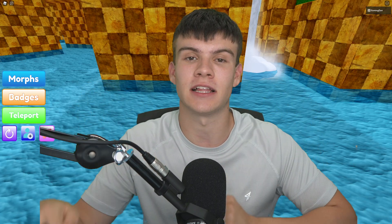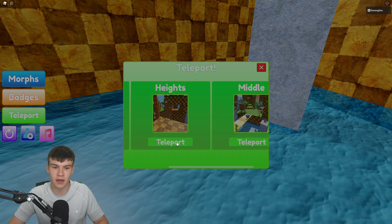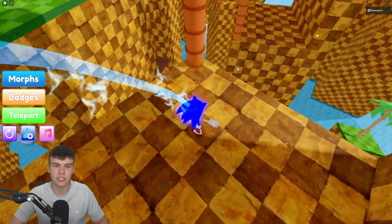Anyway guys, let's just go ahead and go on into this video now. We're going to get the Sonic — it's quite simple. What we need to do is teleport to Heights. Now that we are here at Heights, all we need to do is just jump across this section towards this bit right here.